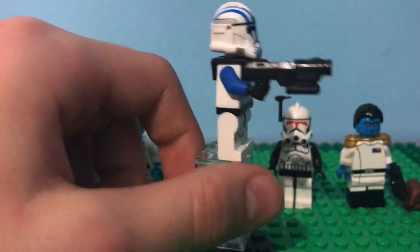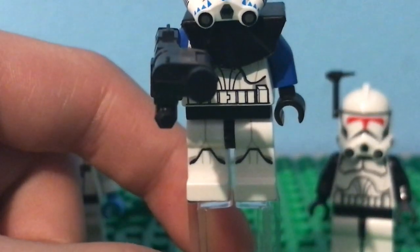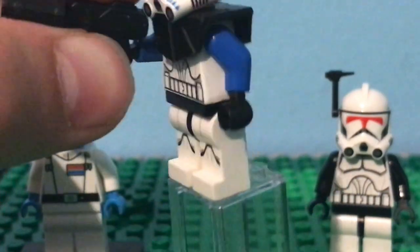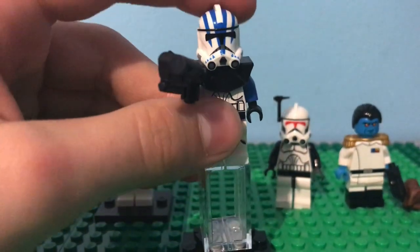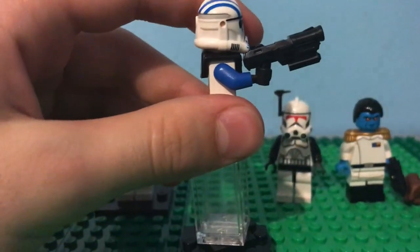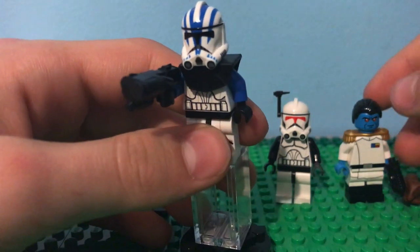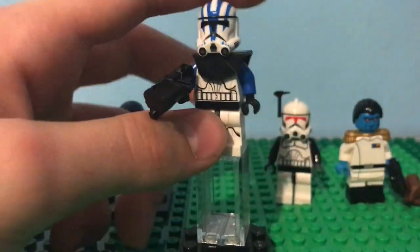The next weapon is a Commando anti-armor pistol. You can see the little anti-armor thing right here — that little circular thing isn't on the regular commando blaster. That is really cool. Clones will be in the series — spoiler alert — and they'll probably be using these. That's super cool, I really do like these. I have two of the pink crossbow blasters from the grab bag too. I only have one scout pistol. Commando anti-armor pistol — really cool, I like it.